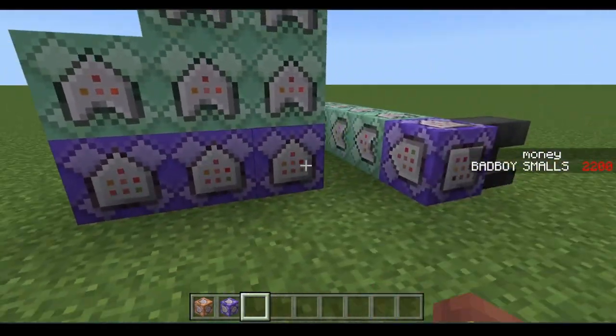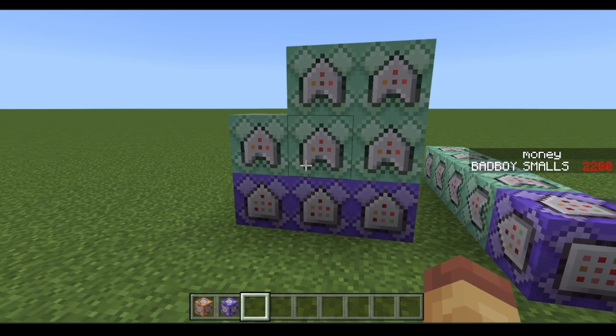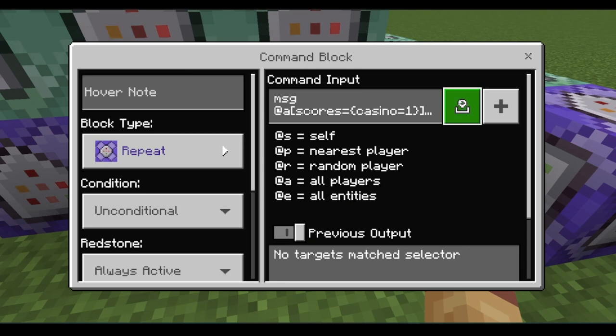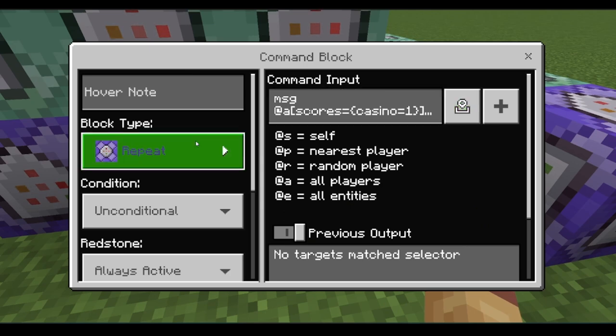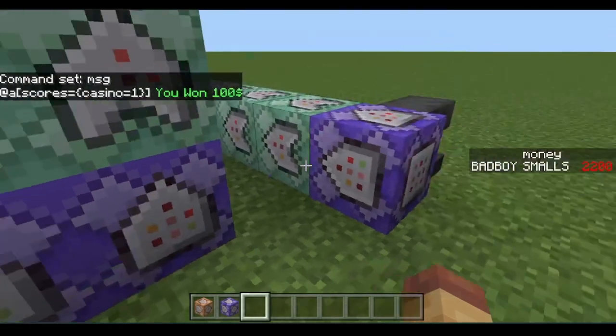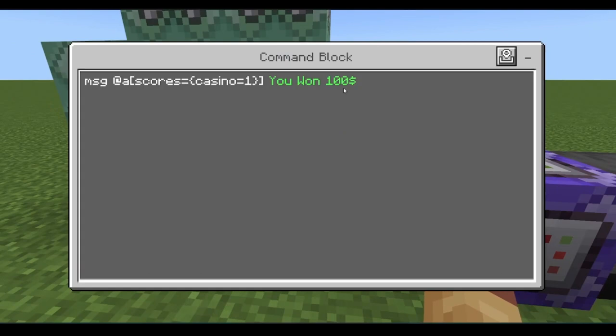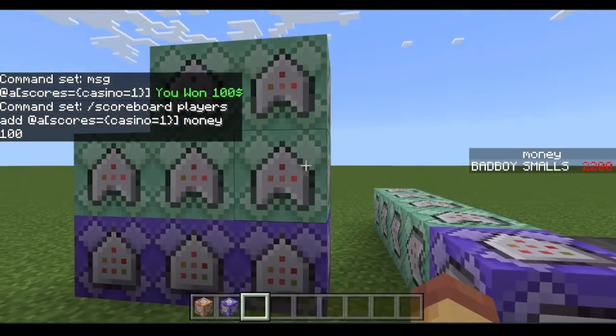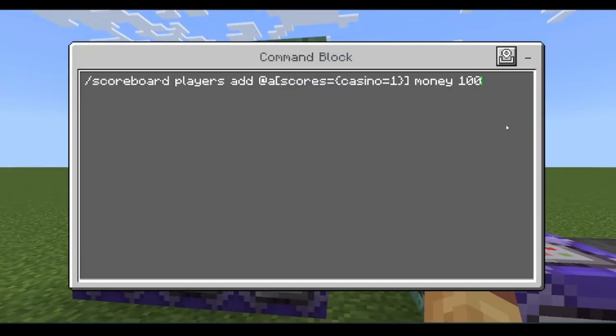This next section handles the possibility of winning money. Use a Repeat, Always Active block: message @a scores equals, then whatever scoreboard you're using, equals whatever number — I'm picking one. The message says 'you won a hundred dollars.' So if someone gets a one out of ten, they'll get a hundred dollars. Then Chain, Conditional, Always Active: scoreboard players add @a scores equals casino equals one, money a hundred.